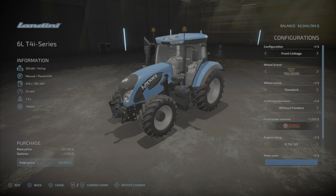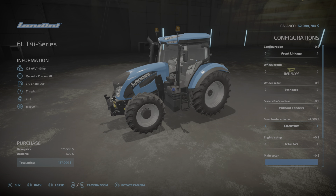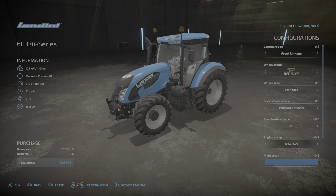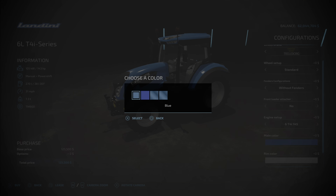For front loader attacher we have Stoll Quick and Hour. Engine setups give us 143 hp, 163 hp, and 176 hp options, back to 143. We also have main color options.